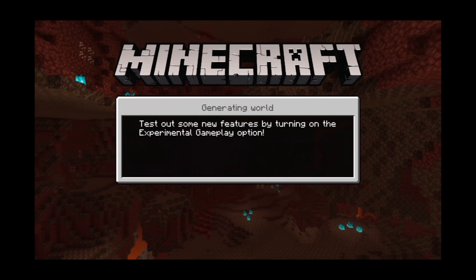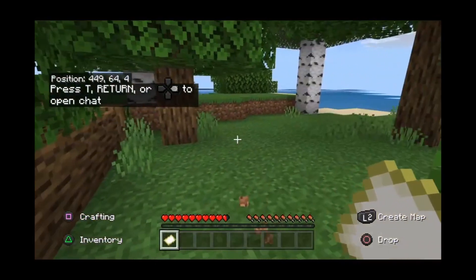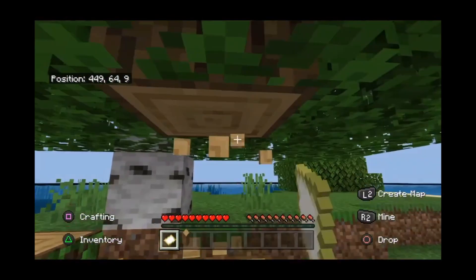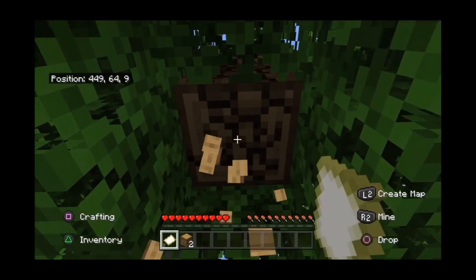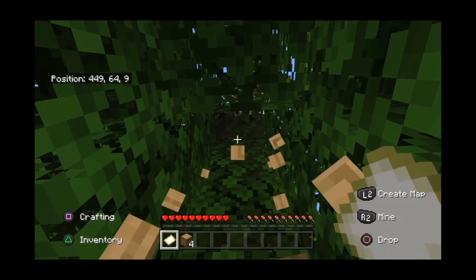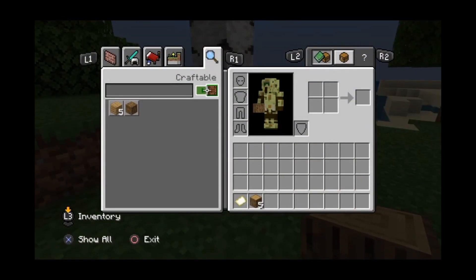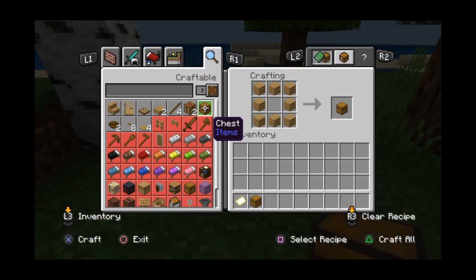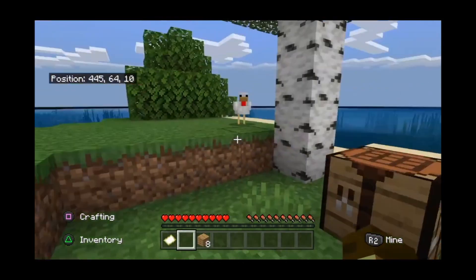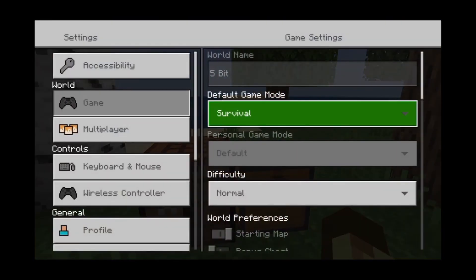The first thing you should do is get yourself a chest. I'm going to go get myself a chest and store these things in. I'm on top of a tree — I'm not worried about good gameplay, I'm just worried about getting it done. So I'm going to create these logs into planks, get a crafting table, place that down, and get a chest. Now here's where the glitch actually starts. Press start, go to settings, and change your default game mode to Creative.